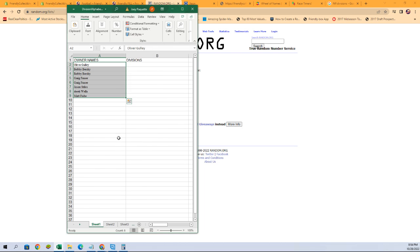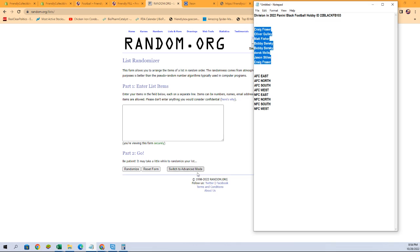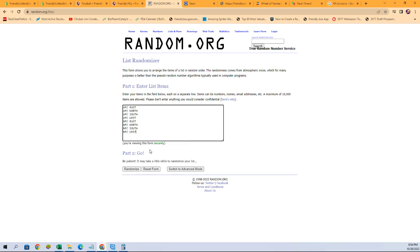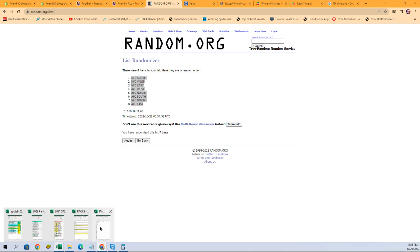Get those pasted in here, then we're gonna grab a fresh randomizer and our divisions — and again seven times: one, two, three, four, five, six, and lucky number seven. All right, and let's get that spreadsheet right there.